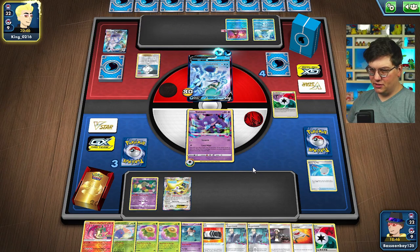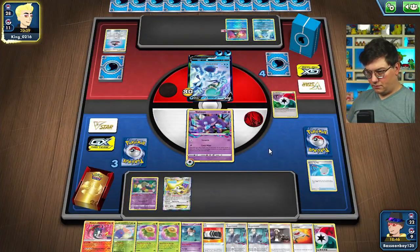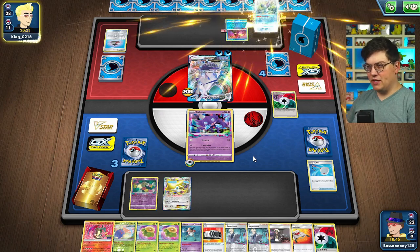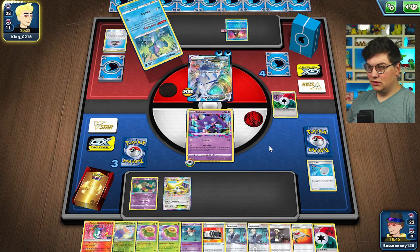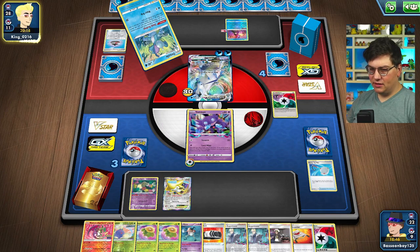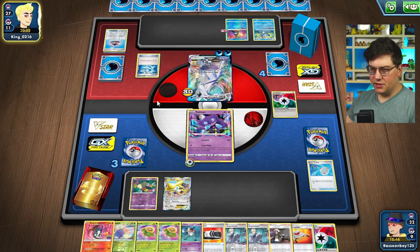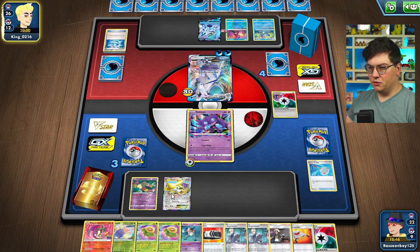What I'd like to do is just back-to-back Radiant Charizard. If they just go in with this Ice Rider, I think we could actually use Rescue Stretcher on this next turn. They might N us, which would be quite bad. But if we do get another Sableye off, I'll knock out the Drizzile and put damage on the Ice Rider, and then we can use Radiant Charizard. They come up with a Dive Ball — maybe another Ice Rider. We do have that Guzma. We should also try to Scoop Up this Jirachi. There's a Max Lance, and they have to discard an Energy.